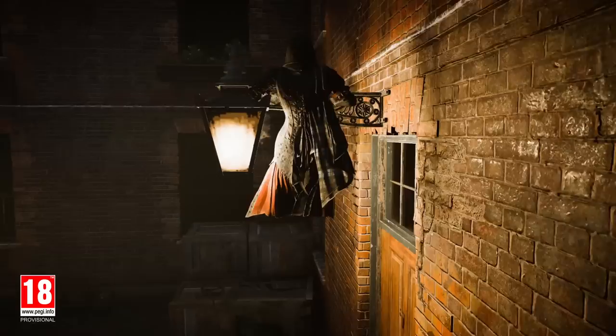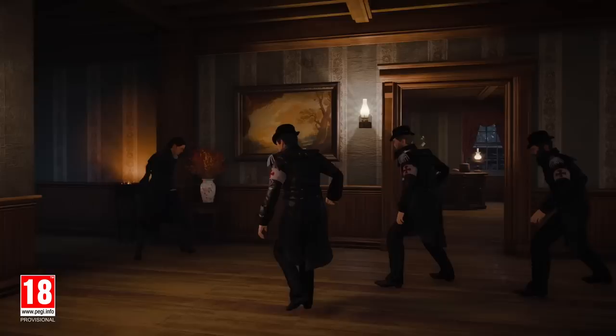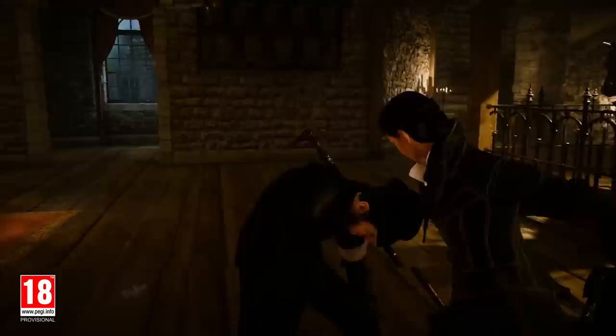Our second option is to liberate the constable taken hostage by the Templar. We need to infiltrate the building first, take out the Templars inside the house, use the new Voltaic Bomb incapacitating multiple enemies at once, get the key to the room where the constable is locked in, get the constable's help to rally his troops, and take the Templars head on.